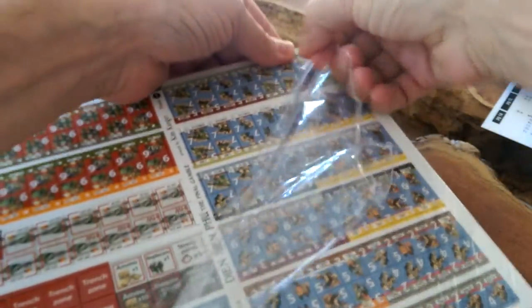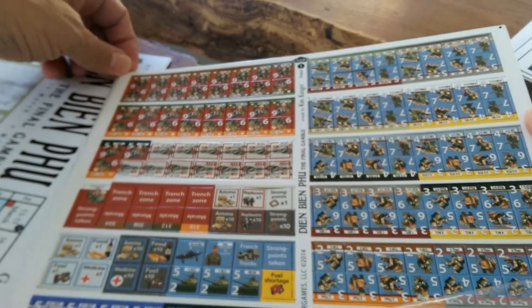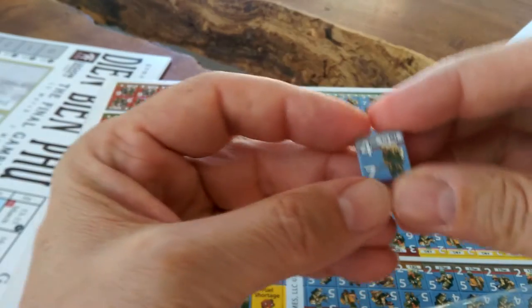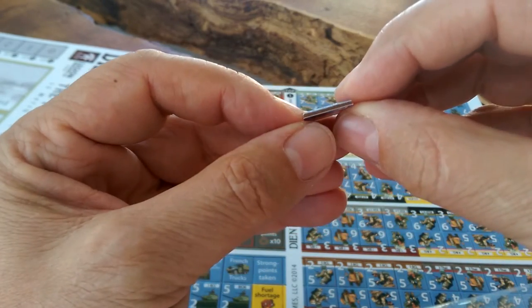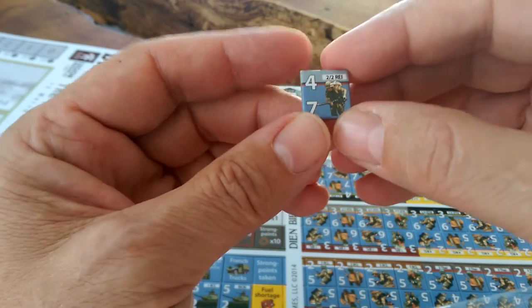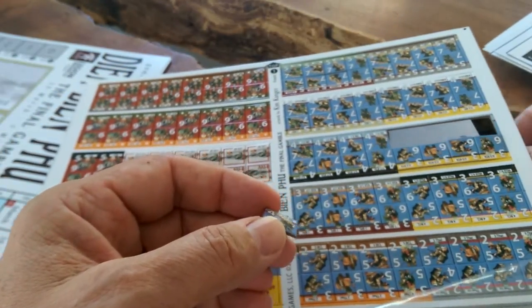So let's see what all the fuss is about with the counters, because they're going to fall out apparently. I'm going to leave the back of the shrink wrap on. There's a couple of different sheets in here, and you can see this starting to pop up. The counters are — I would call them standard thickness — and they are really well cut. I like the sharp corners on these. I'm probably going to clip them.